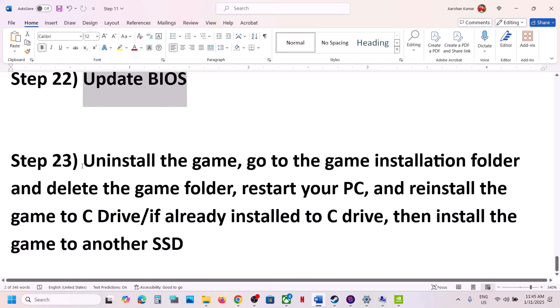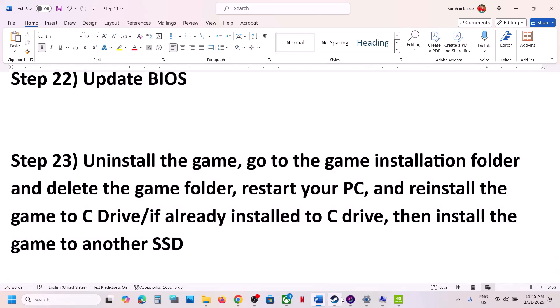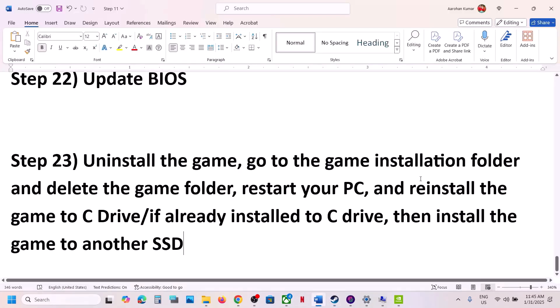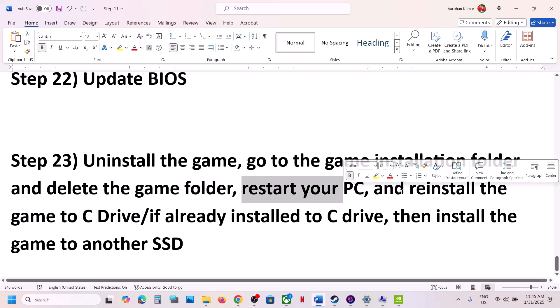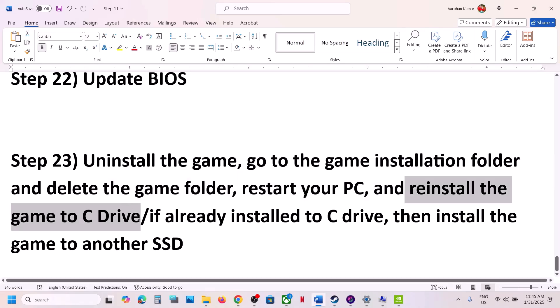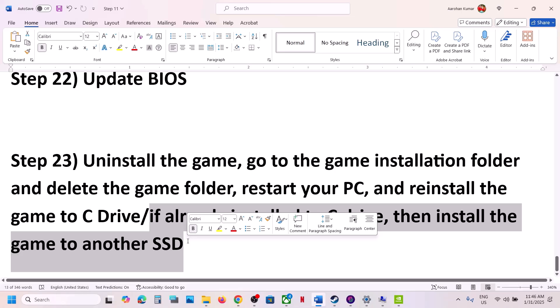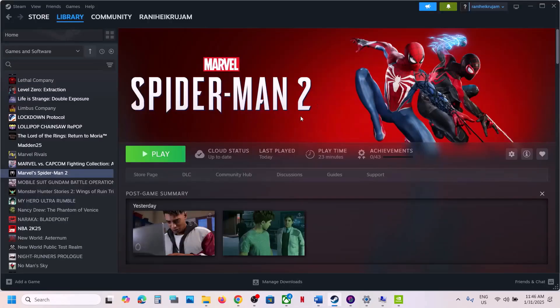The last step is to uninstall and reinstall the game to a different drive. Right-click the game, select Manage, click Uninstall. After uninstalling, go to the game installation folder and delete the game folder, then restart your computer and install the game to the C drive. If it's already on the C drive, try installing it to another SSD. One of the steps shown in this video should help you run the game successfully. Thank you so much for your time — please like this video and subscribe to my channel.